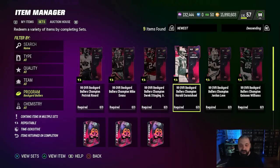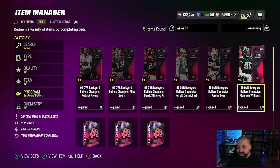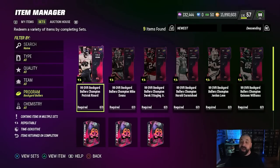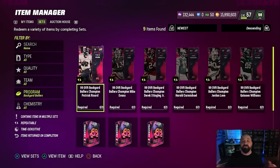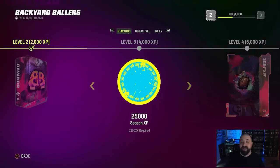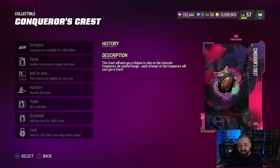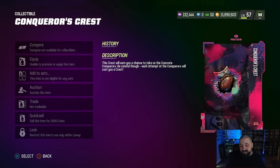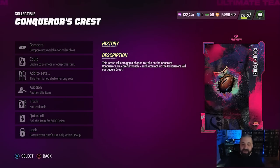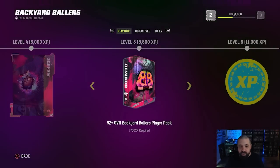I'm hoping the 99s in Part 2 are a lot better than Part 1 — Harold Carmichael was pretty terrible, Jordan Love was a solid card, and Chad Johnson wasn't terrible, but that's really it. For Part 2 we should also see more solo challenges, more objectives in the Backyard Ballers field pass, and hopefully an answer to what the Conqueror's Quest token can be used for. My guess is you'll put the token into some game mode where you play against the CPU, beat them, and get some type of free reward.